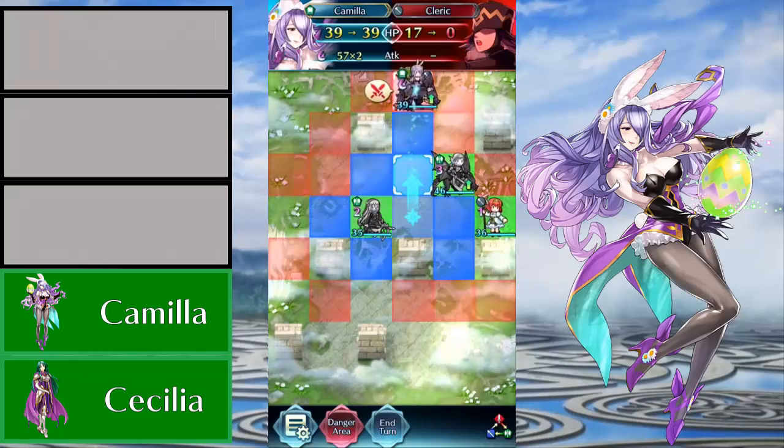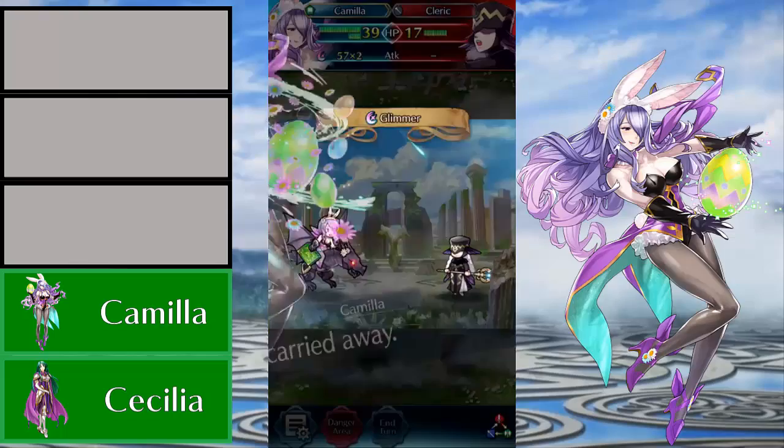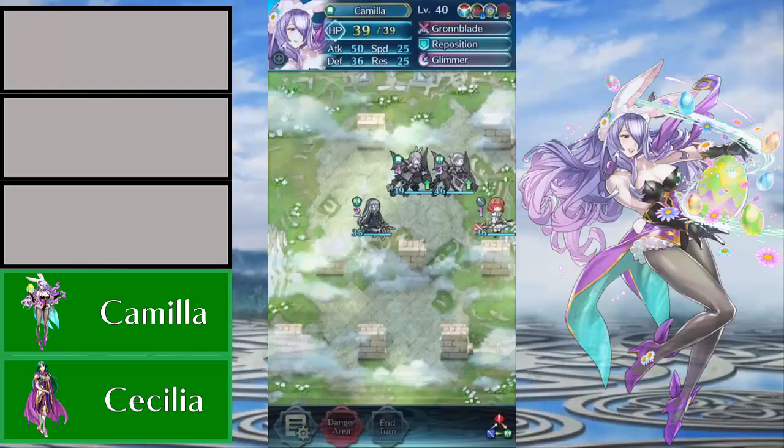Camilla can take on Mulagir Brave Lyn very well with TA and Grand Raven, even without Iote's Shield. I like to use an Axebreaker build just because she can double some really slow units with a lot of health that way, and I think Camilla's versatility is why she is the fourth best green tome unit in Fire Emblem Heroes.